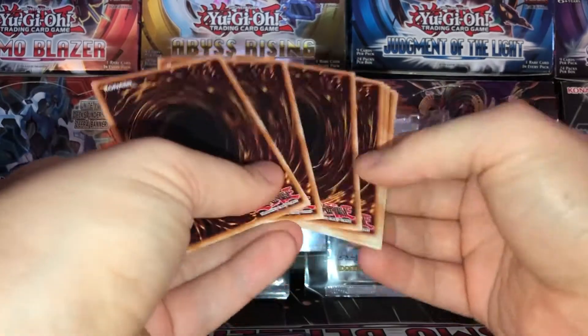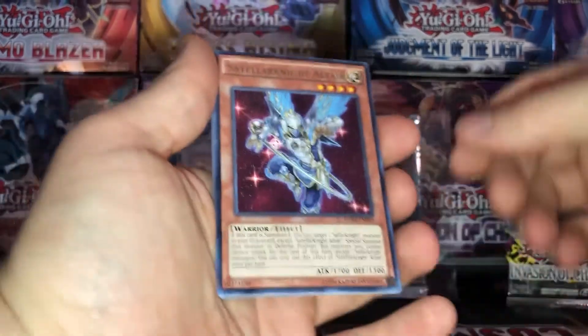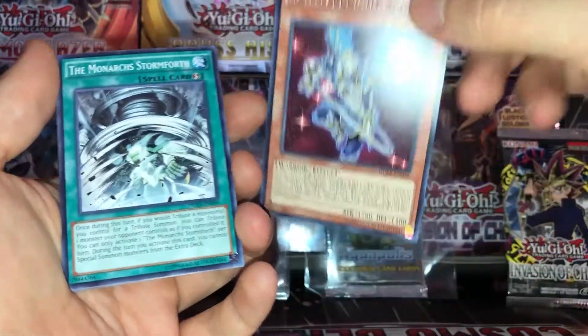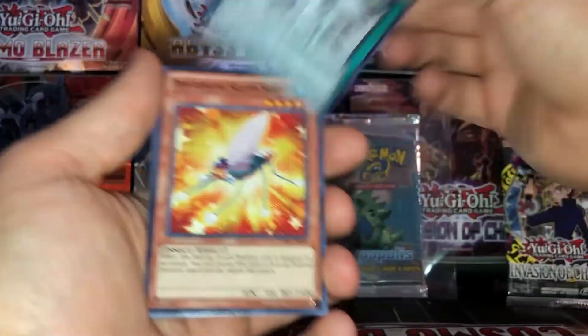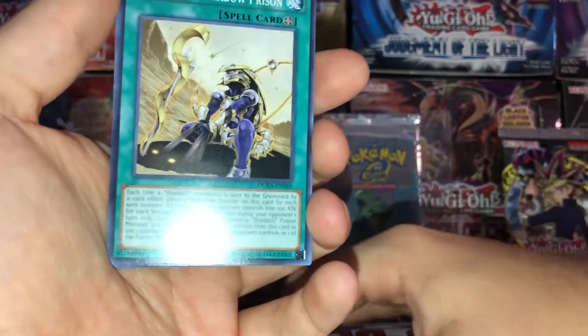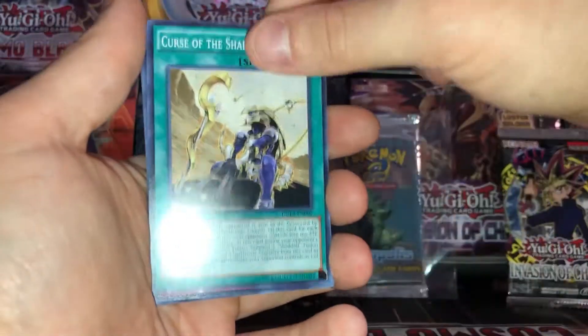So three cards in — technically if there's a holo, it should be this one, so we'll keep that in back. Shaddoll Altair — that's cool, part of the Shaddoll deck, which I think is really neat. Another Monarch Stormforth. A really weird Performapal Pendulum monster — I never liked the Pendulum deck or the Performapal Pendulum deck, I just never liked them.